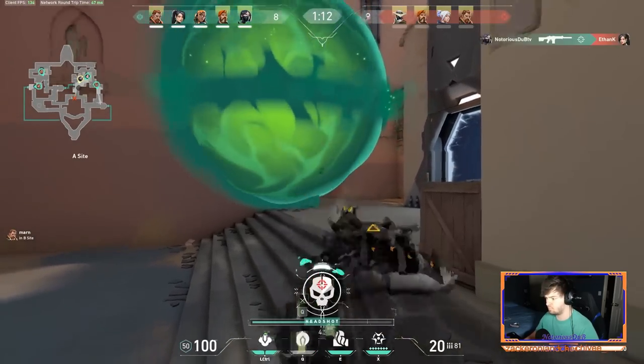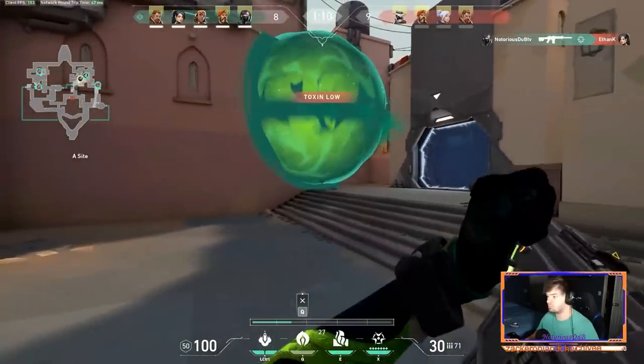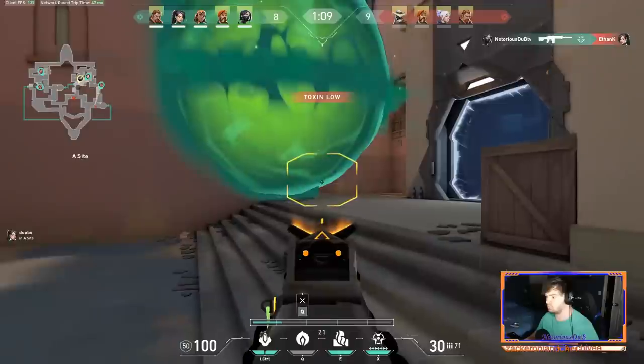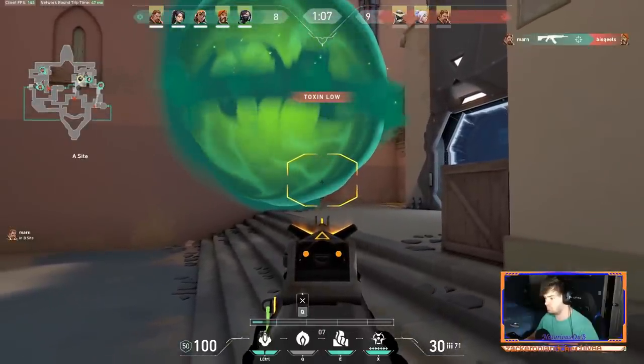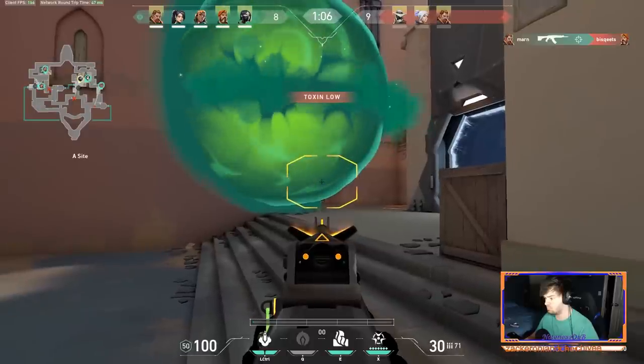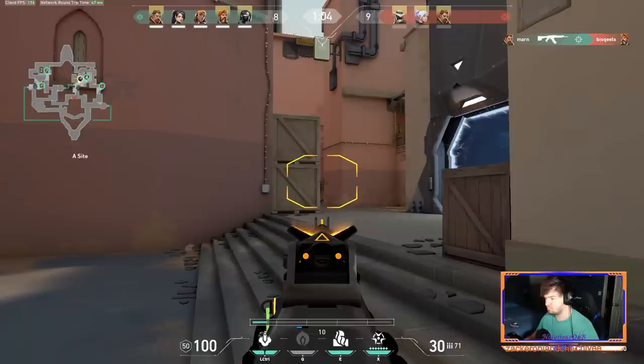Viper does struggle on retake though, so if at all possible you're going to want to save your toxic screen to help your team retake the site if the attackers manage to take it. This means it's up to you to make the decision of whether you need to use your toxic screen to help stop the enemies from taking a site altogether, or save it in case the attackers get a site and use your toxic screen to cut it in half and allow your team to retake it.